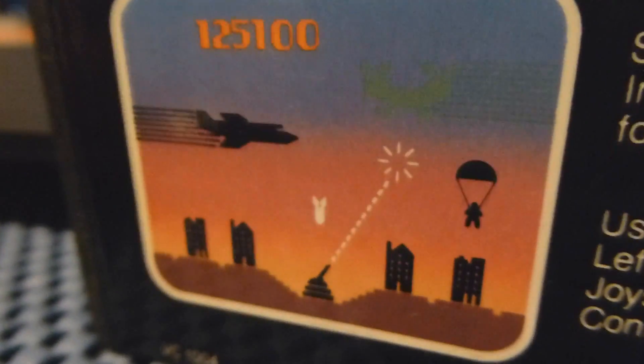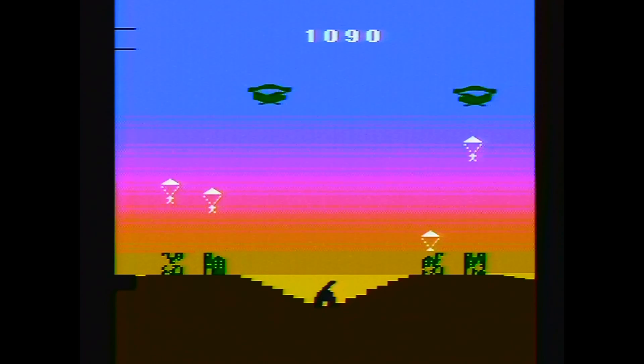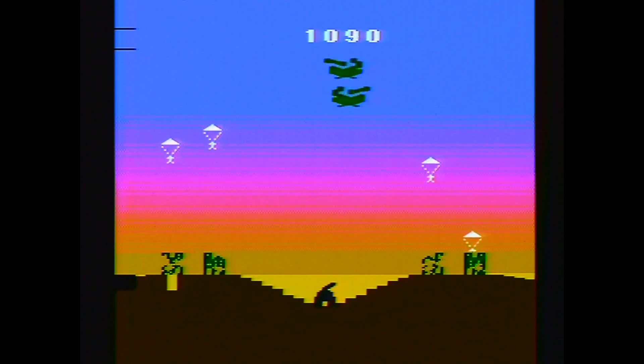How easy is it to get 10,000 points? Let's find out. Here we are playing Commando Raid for the Atari 2600 Jr. You have a fancy looking sunset background. There appears to be a tank in the center of the screen and buildings on each side. You shoot helicopters and paratroopers — you have to prevent these guys from landing inside your city. The tank is stationary, so you don't move. This game is pretty cool so far.